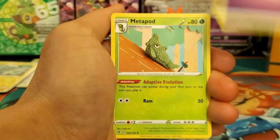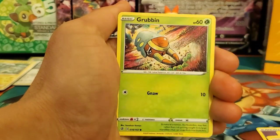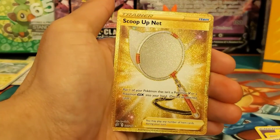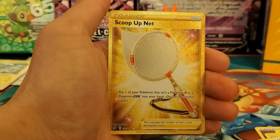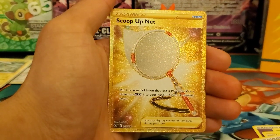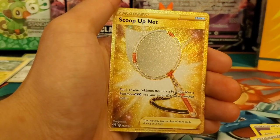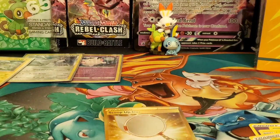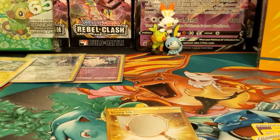Next pack: Psychic Energy, Minccino, Heliolisk, Brennan Scarf, Growlithe, Rolycoly, Mochite, Grubbin, Electabuzz, reverse holo Tympole — ooh, secret rare Scoop Up Net gold card! Wow, I didn't think I was gonna pull anything. I didn't see anything when I was doing the card flick. This is the card I was just talking about — where's the other one? Let me look through this pile.